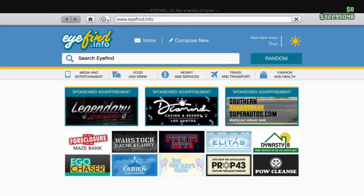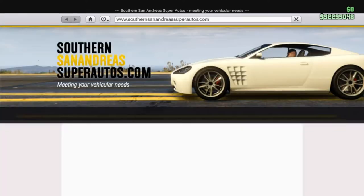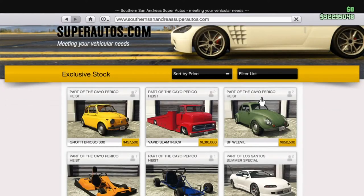You may have already customised the vehicle and know its performance, but today it has been added officially for just over $450,000 — not too expensive. The Brioso 300 is based off a classic Fiat 500, as those of you could probably tell, and it has quite a few Fiat 500-esque upgrades. So let's head to the custom shop and see what we can do with it.